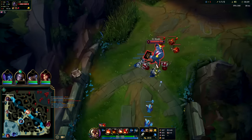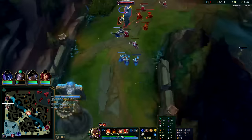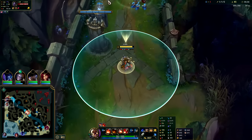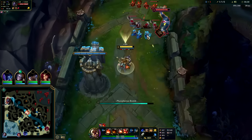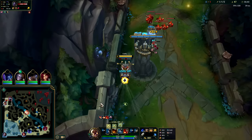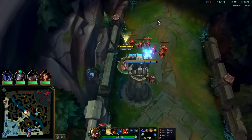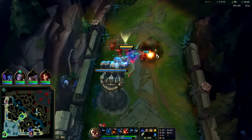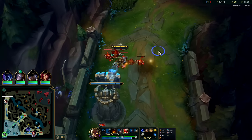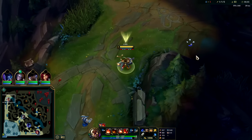He doesn't have boots yet but he's much faster. Corki's base movement speed of 325 is somewhat what holds him back. The two biggest stats that hurt a champion are their base auto attack range — Corki's is fine at 550, standard ADC range — and base movement speed. For example, Master Yi has 355, the highest in the game. Skadoosh — there it is.